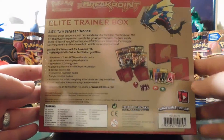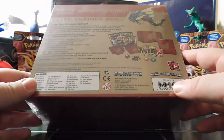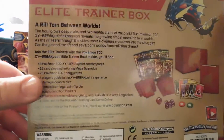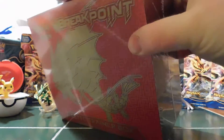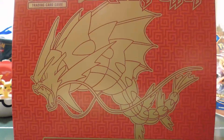Take a look at the back — standard stuff. 8 packs of Breakpoint. Comes with sleeves, energy cards, damage counters and so on. Let's get into this box right now. It's been cut with a box cutter apparently. We were supposed to have this yesterday but there was a problem at GameStop and they would not let me take it out of the store for some reason.